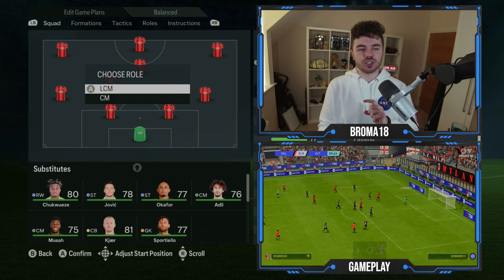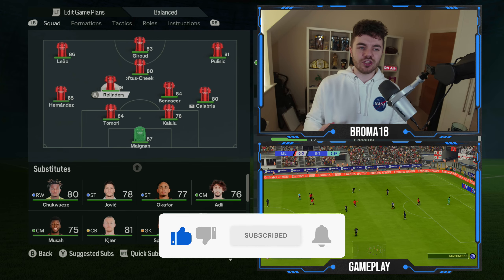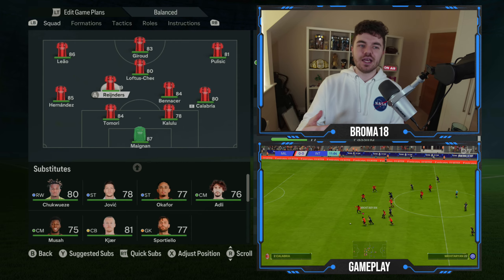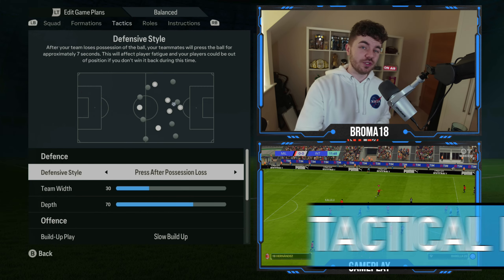With Reinders in central midfield, you want to move him from defensive midfield up to CM. This will push him further forward, as opposed to Bennacer who is more of the anchor man and will stay back more often than not.